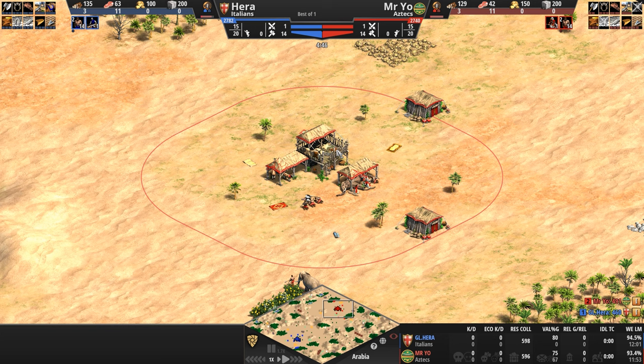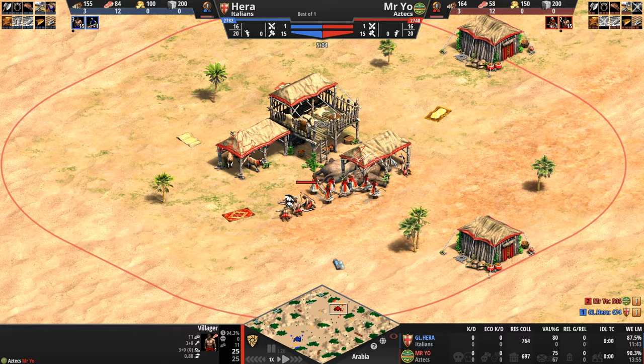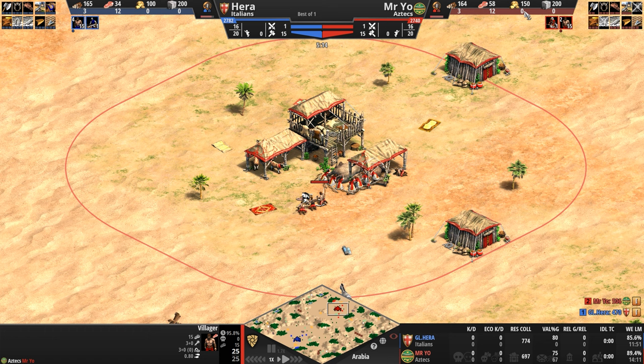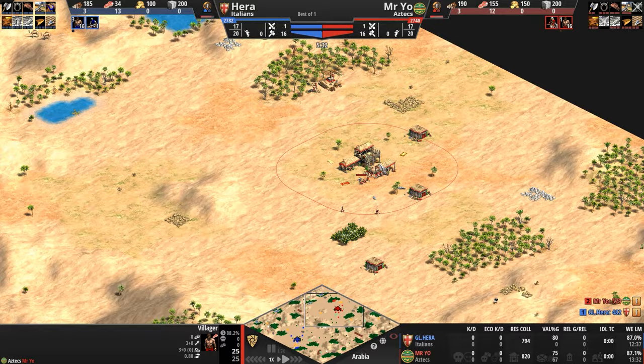The Jaguar Warrior is an overall middle-of-the-road infantry unit, but one that comes with a pretty good attack bonus against other infantry. To support their military production from the very beginning of the game, Aztec villagers carry three extra resources, and if you look at the top right of your screen, you'll notice the Aztecs start with 50 extra gold — which basically means they get Loom for free, or they can train two extra militiamen out of a barracks to go and harass their opponent.